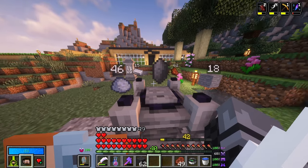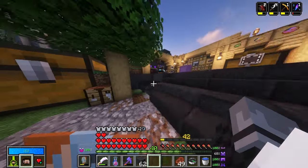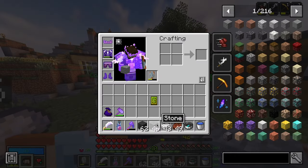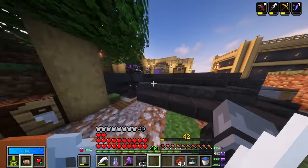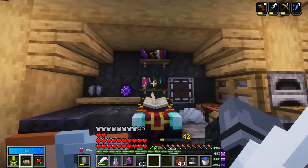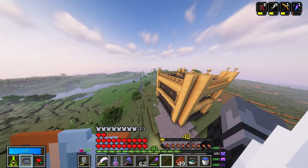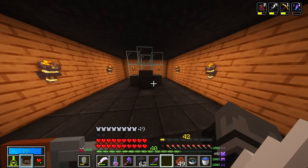I need to make the crystal now. It requires iron, rotten flesh, clay, and stone. I almost have everything — I just need to get more zombie flesh and a little more clay. First I need to get a shovel, then we're heading over here because finally we get to use this thing.